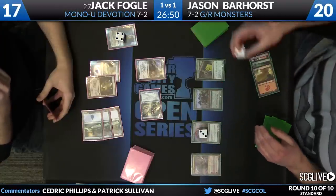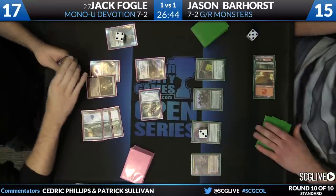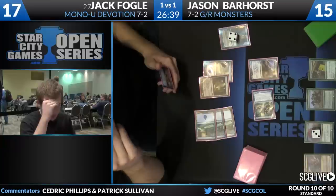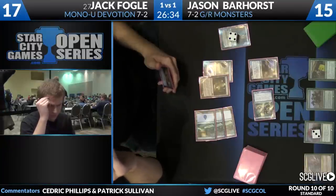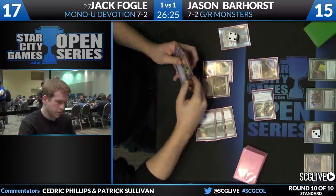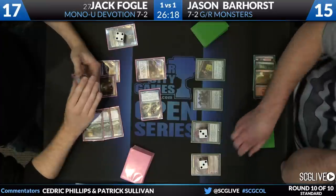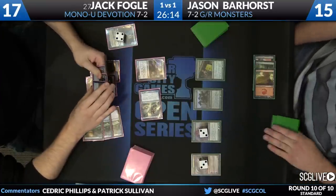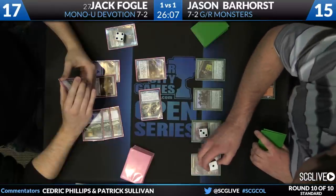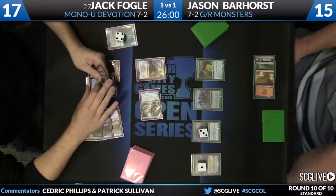That's a Domri — this is worthy of a Negate. Fogel has a Negate and also a Rapid Hybridization in hand, so he can kind of blow out a fight — but not if Jason goes Miscutter Hydra into Knifetooth Specter. What he can do is Rapid Hybridize his own creature in response, and then Miscutter Hydra isn't a great attacker because Fogel has a 3/3 green creature to play. But at that point you're committed to losing Jace or chump-blocking with Polukranos, so it's not great.